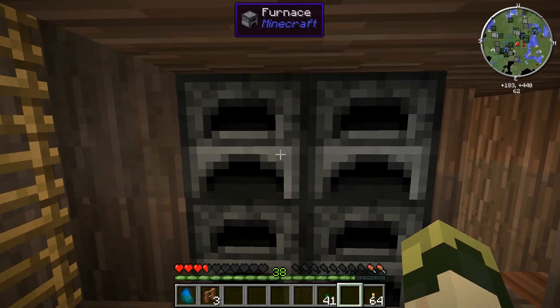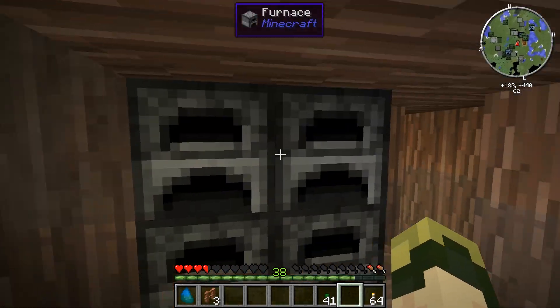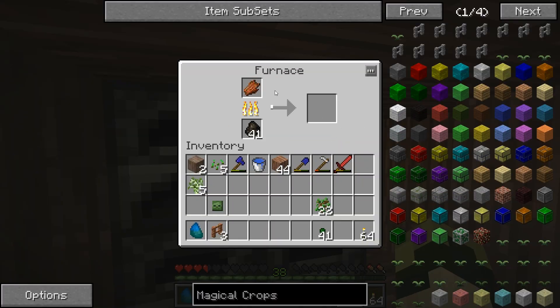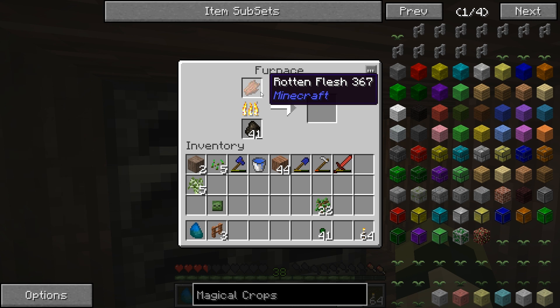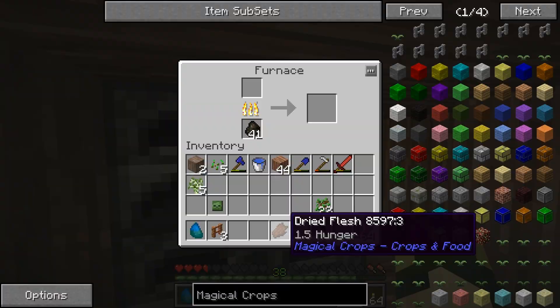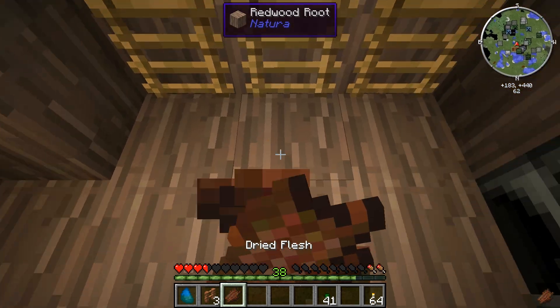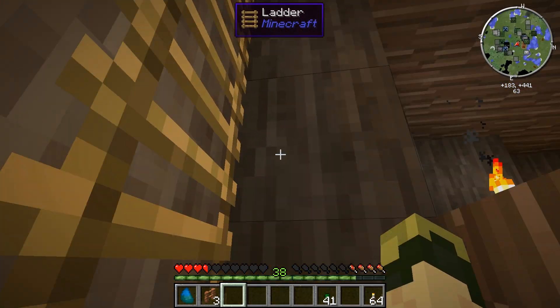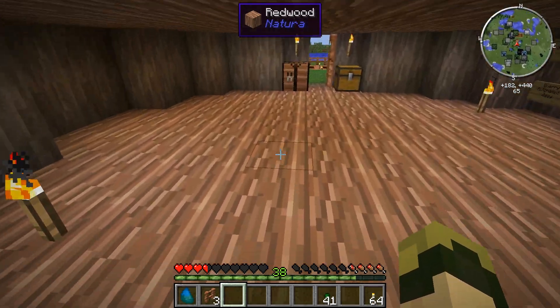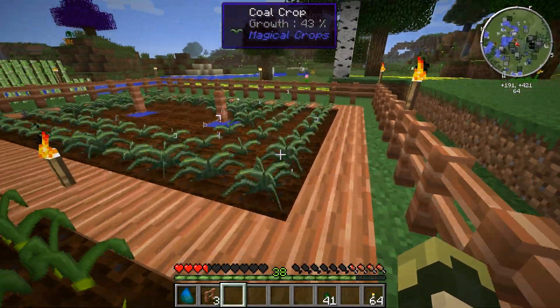I'm down in the basement and my hunger bar is getting low. I don't want the hunger effect from rotten flesh, so I'm actually going to cook it — that's a feature added by the Magical Crops mod. You can do the same with red or brown mushrooms, drying them in a furnace to make dried mushroom. You can boil eggs too. They all heal one and a half hunger, turning things that should be food into actual food. I'm still waiting on my crops to grow.